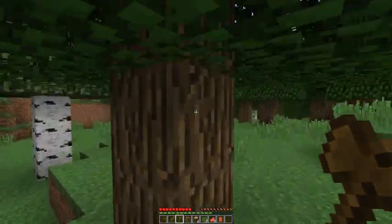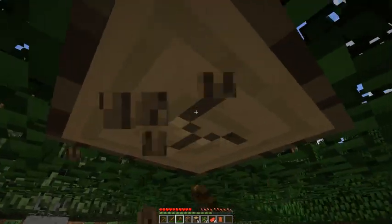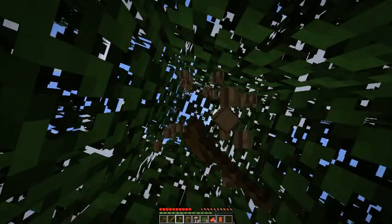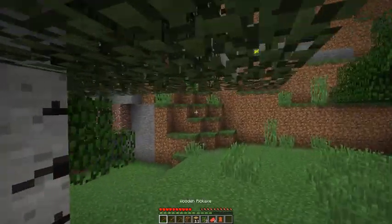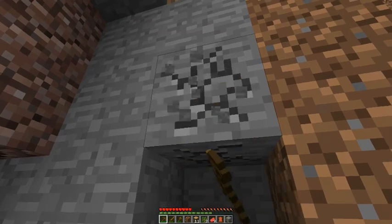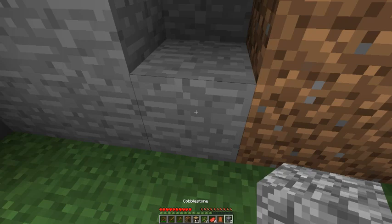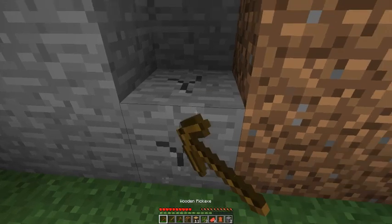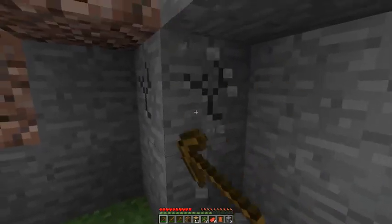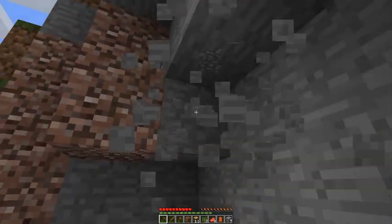I actually like this little area down here better because it's a bit more flat terrain. I'll cut this down and go ahead and dig out some of this stone right here — it'll turn into cobblestone. You can cook cobblestone in a furnace to make it look cleaner, or put four in a crafting area like we did with the crafting table and they'll make stone bricks, which are pretty cool.